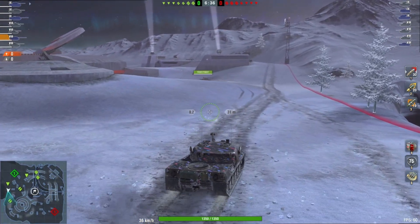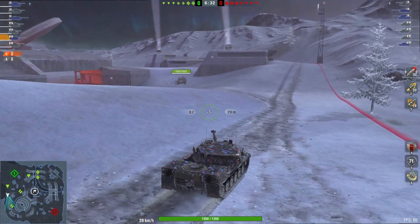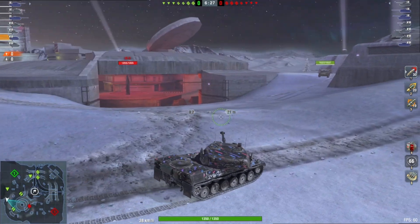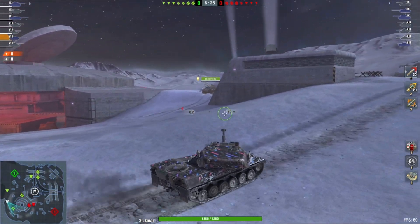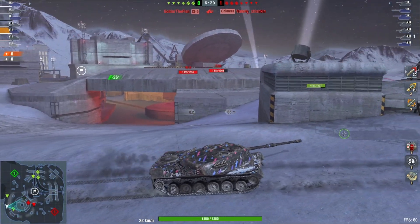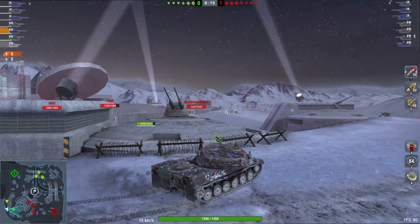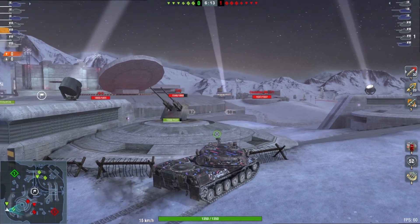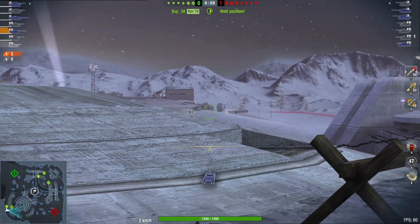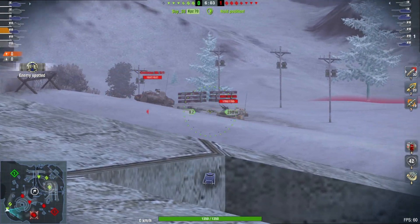This is a pretty solid replay that actually just shows what the CC64 is pretty much capable of. You have that fantastic gun depression, and you have that pretty damn good hull-down profile. Not to mention the fact that you have a very high damage output. The chimera is just unfortunate, but then again the chimera is not just a tank that you press W with. With this, you can make a stronger argument, but I still wouldn't over-eagerly push with this tank — it does not have a ton of reactionary mobility.